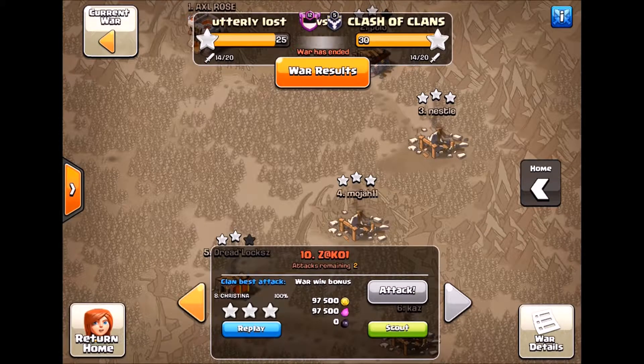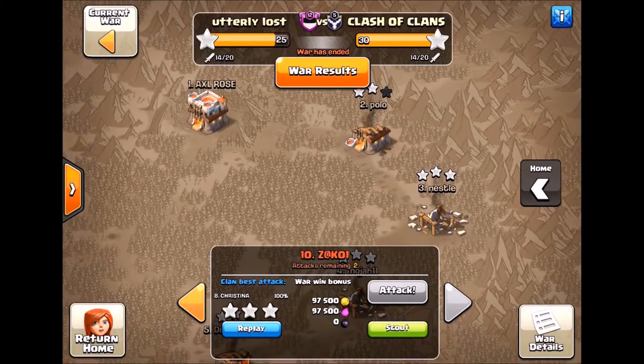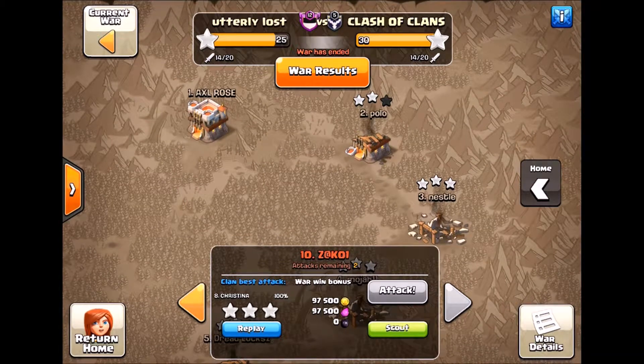Here's the second clan from our most recent war. These guys knocked the socks off of us — they got 30 stars. They had the same number of attacks, but I can explain why they don't really line up. This is the proper way to win in Clash of Clans under the new war match algorithm, in a 10 v 10.